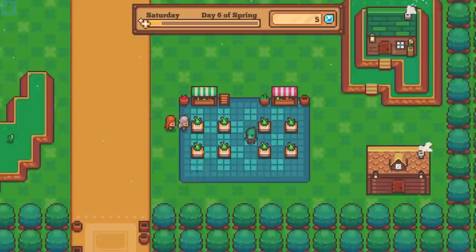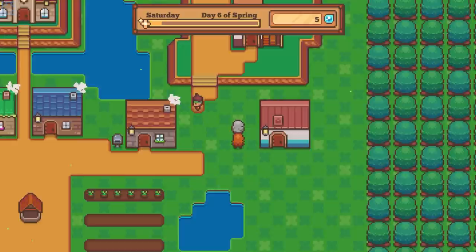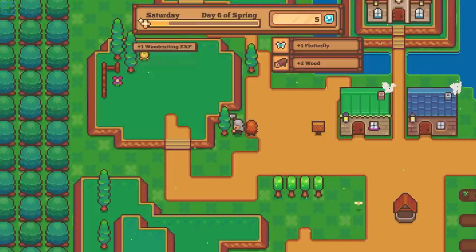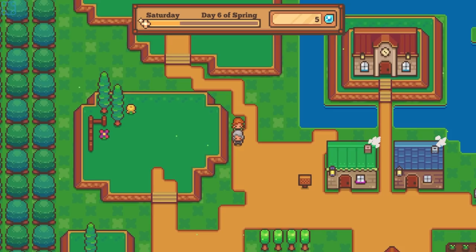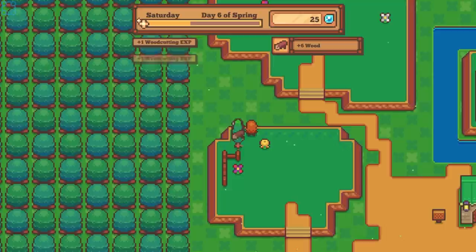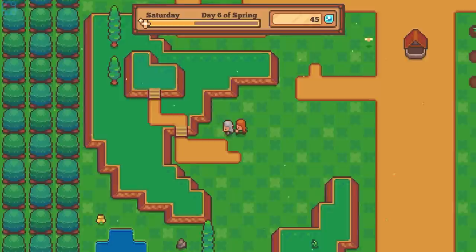We want to sell weeds, seeing as we just made it a lot more economically viable to sell them. I guess we could catch bugs, chop trees, and go from there. I know we get other characters later — they give us more things to do. It's a very charming game. It is still, to some degree, kind of thin.